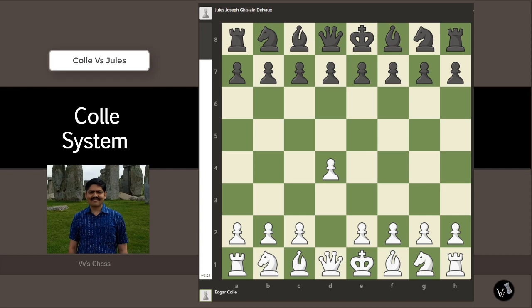Hello, today we will see a game between Edgar Colley and Jules Joseph, played somewhere in 1929.